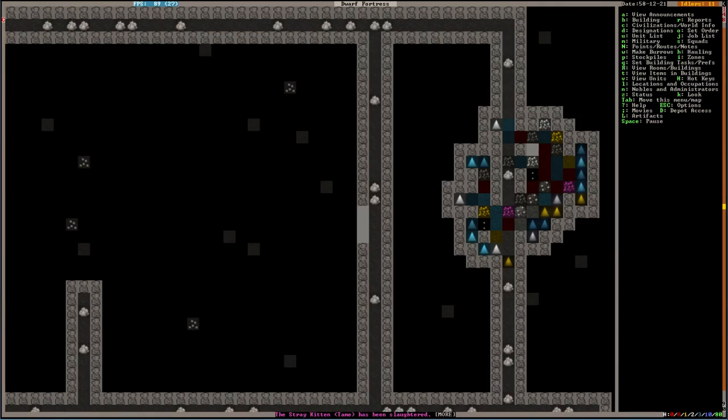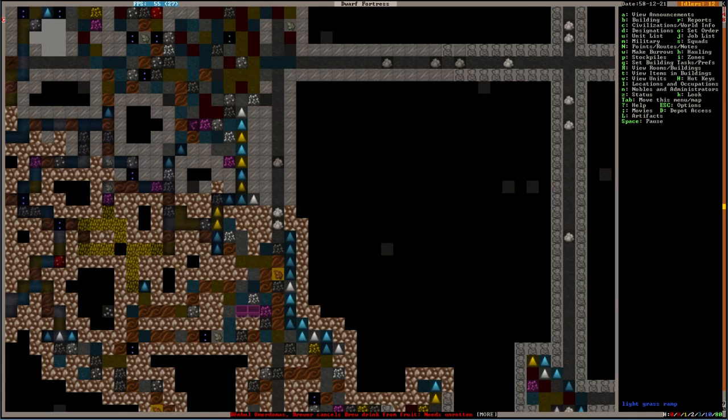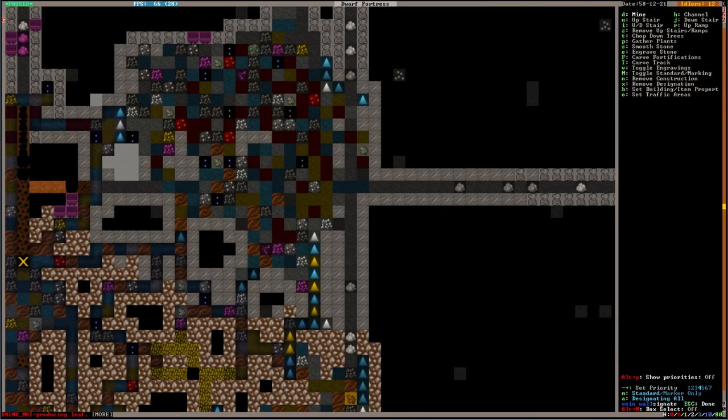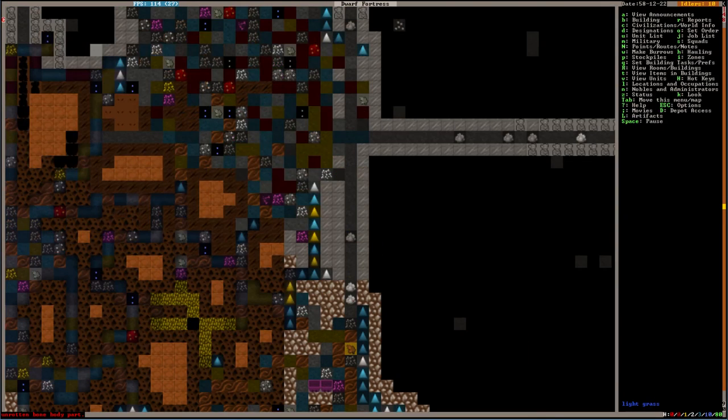Any more trees yet? Trees, trees. No. I'm actually tempted to just sort of clear this place out. Like, what if we — are cave-ins still a thing? I think they might be. Let's do that — carve out some of this stuff. It'll be a lot easier to see the trees whenever they pop up, so that's what we're going to go for.